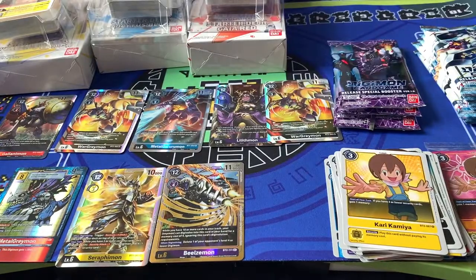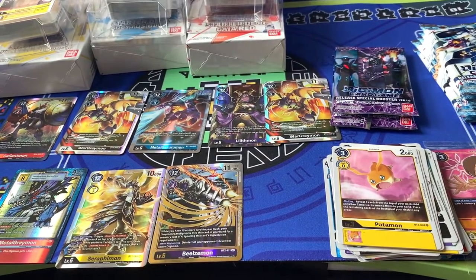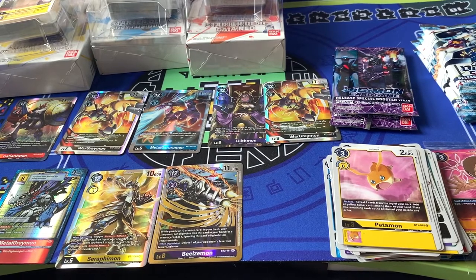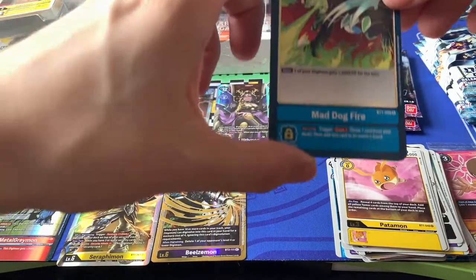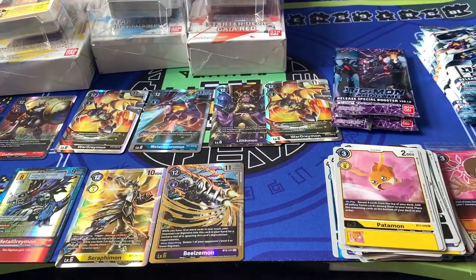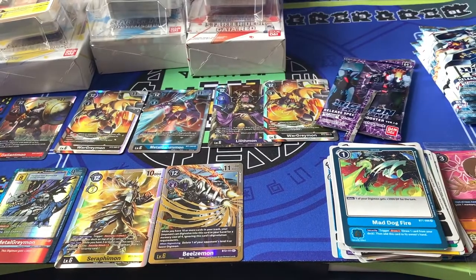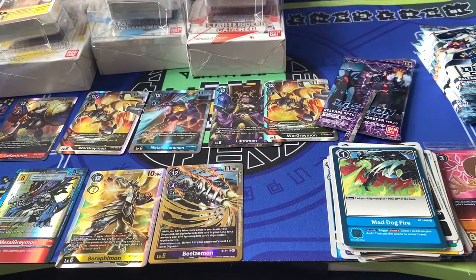Patamon and Chimera-Mon rares — very nice. Chimera is another rare that I just couldn't seem to pull, so very happy to see another one. Mad Dog Fire and Lily-Mon — rare options but always the hard ones to pull for BT-1. Seeing more of those is always appreciated.